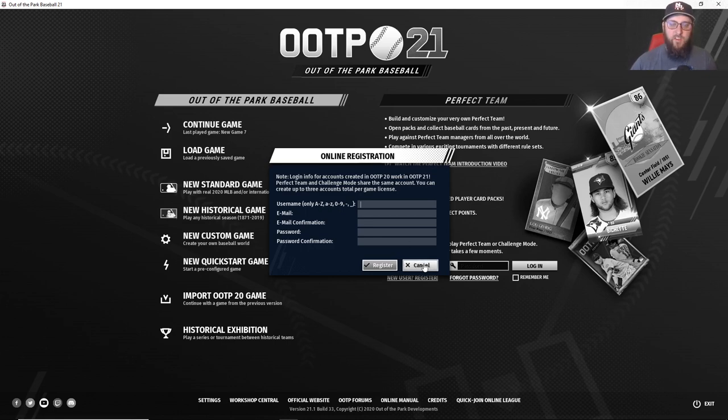Every license comes with three Perfect Team usernames that you can create, and each one requires its own unique email address.